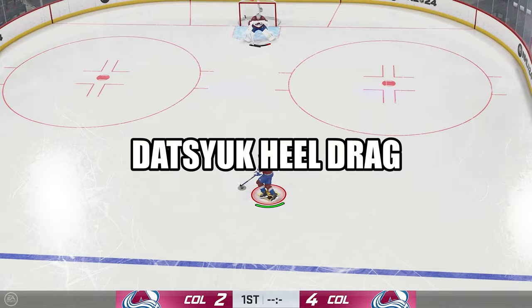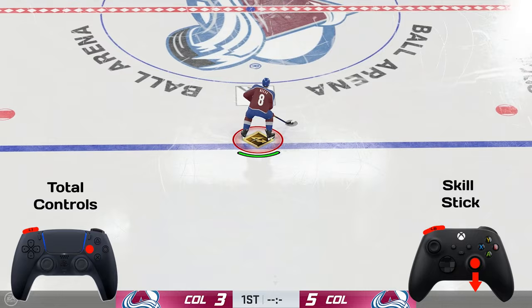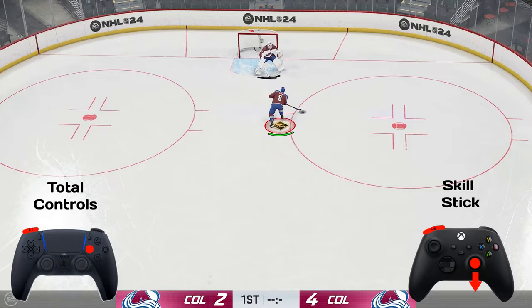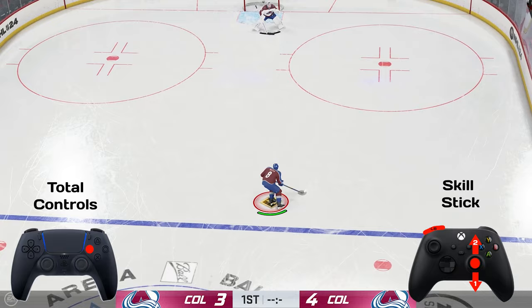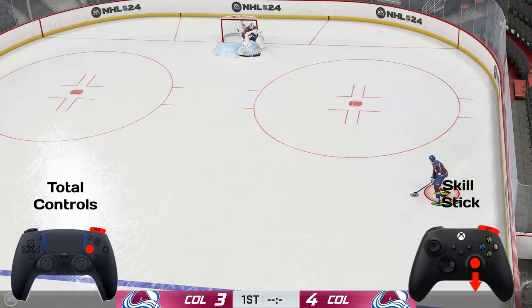Next up we have the Datsyk heel drag. I call this a heel drag because you're not using the toe of your stick — you're using the entire backside of the blade. This can be done either with total controls or with your regular skill stick setup. The regular skill stick controls are going to be left bumper or L1 on PlayStation; then you're going to be pushing the right stick down as you're holding the bumper and pulling that joystick down to do the drag. If you want to shoot out of this, you simply press X or square on PlayStation and it'll drag the puck back and then shoot it. If you want to cancel that, you hit left bumper after you press X or square — you press the button and then press the bumper. It's a very quick motion but you can't press them at the same time or it messes up the deke. You can also pass out of this by hitting right trigger or R2.